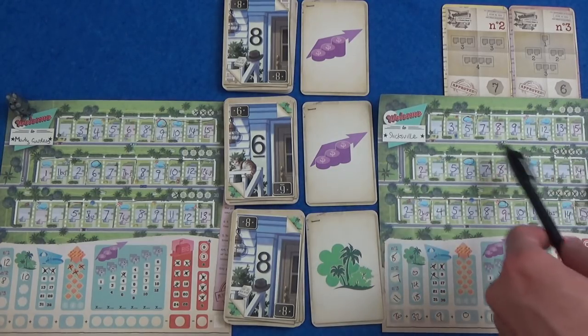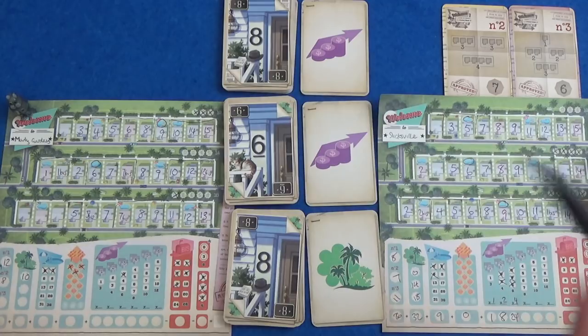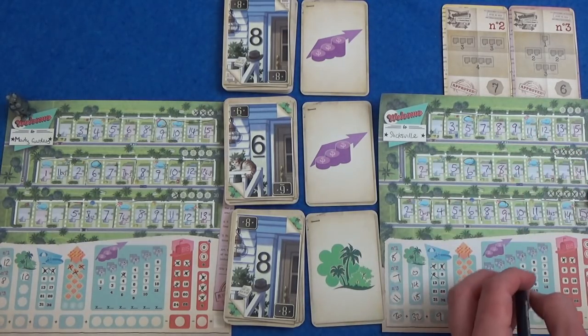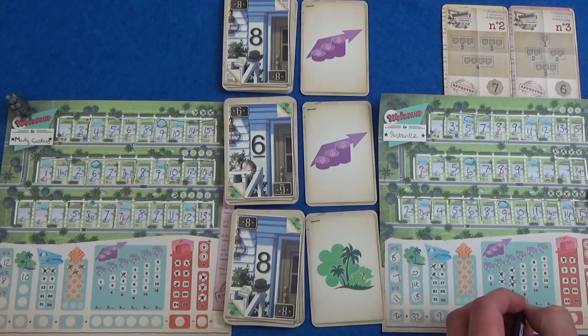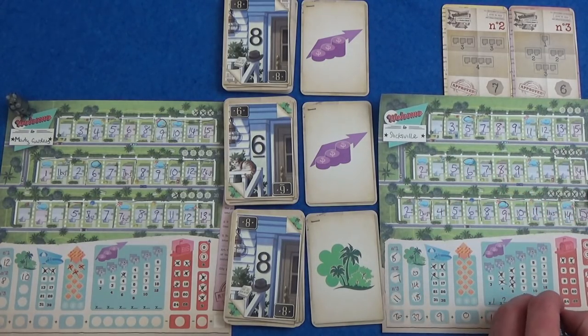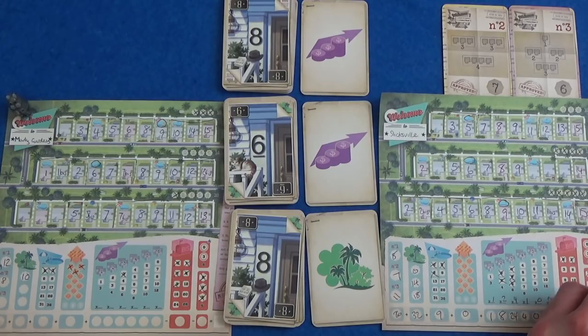I've got a bad feeling I never crossed off the 3s for this — I'm sure the subtitles tell you the correct score. 4s: I just got 1, which is 4 points. 5s — I don't think I did anything bigger, no. So no points for those ones. I lose 3 points for the bis and no points for here. So I think I've got 101 there.